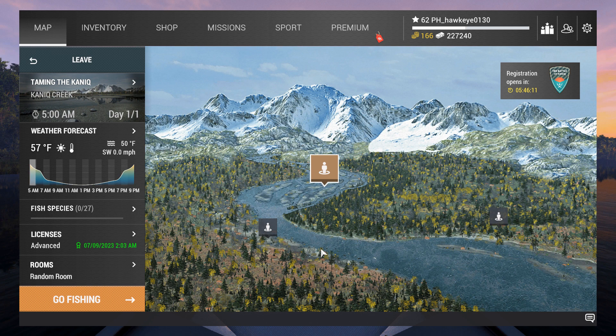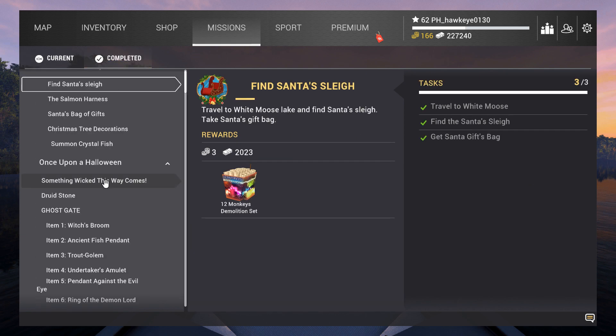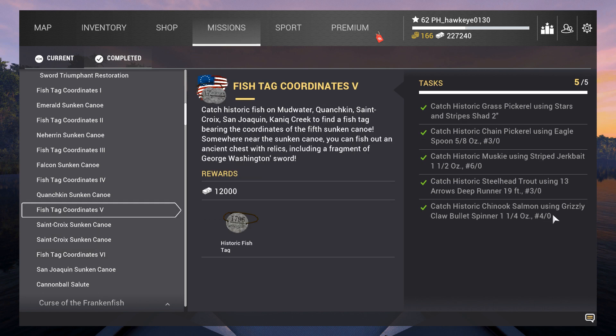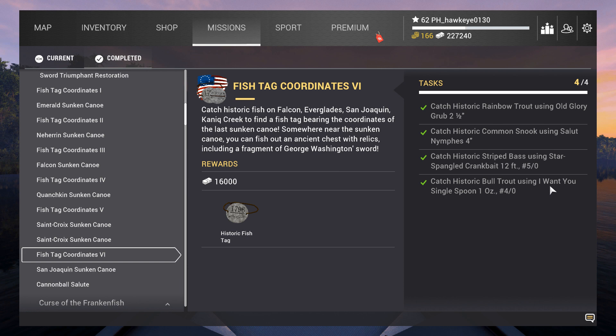Hey guys, this is Hawkeye and I'm back with the last episode of the Fourth of July event for 2023. We're going to be taking part in the historic fish missions for Knick Creek. Tag coordinates five and six contain two fish. Under the completed missions, fish check coordinate five requires the Chinook salmon using the Grizzly Claw Bullet Spinner, and the final one is the historic bull trout using the I Want You Single Spoon one ounce.